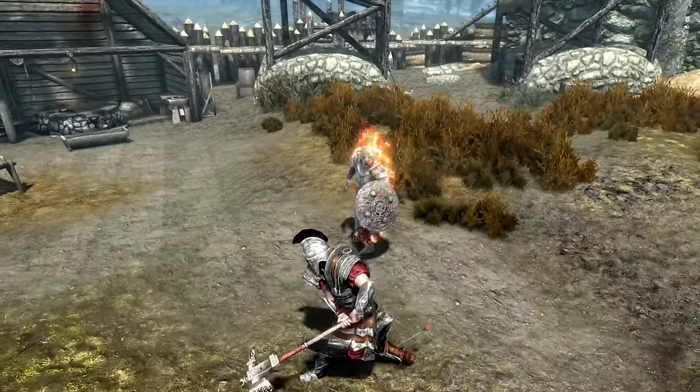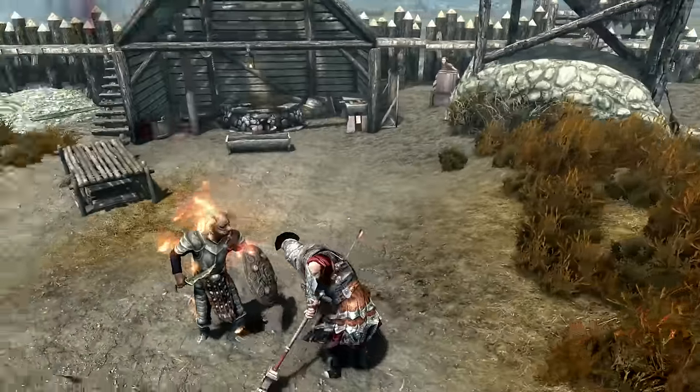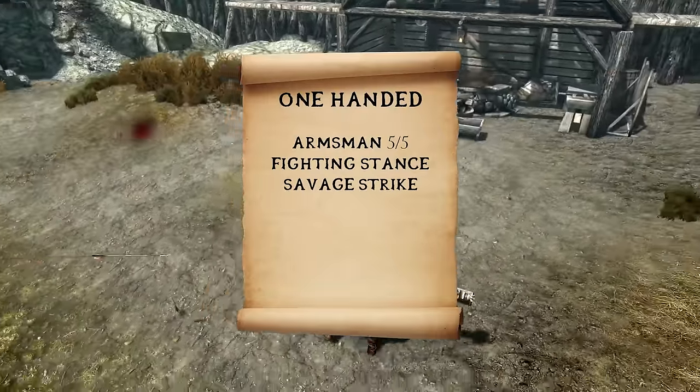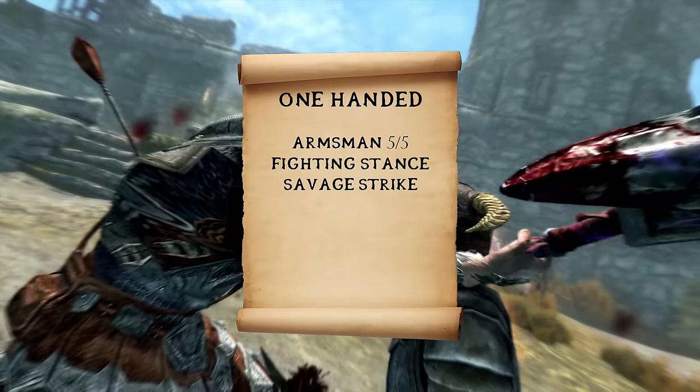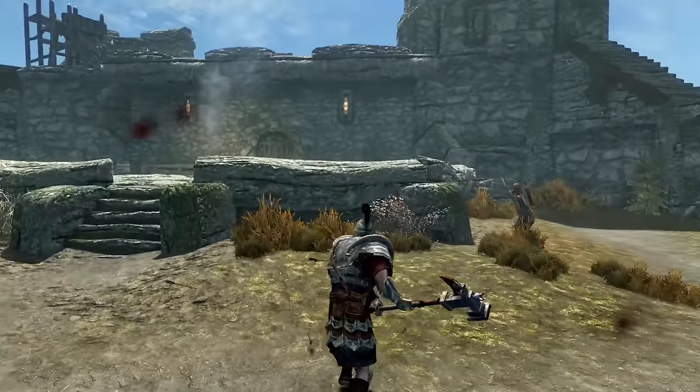Next up, we have One-Handed. The Centurion is no stranger to long and grueling battles, so he will usually go for a lighter weapon to wield alongside a shield. From One-Handed, you'll want to take the main branch up to Savage Strike. Savage Strike offers the same benefits as Devastating Blow, only for One-Handed weapons, so once again, this is really handy.